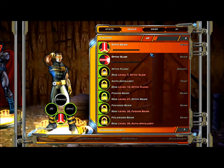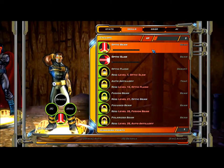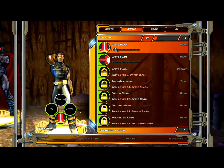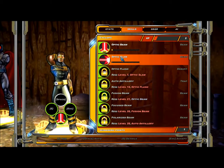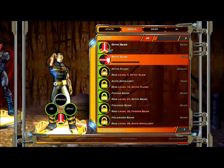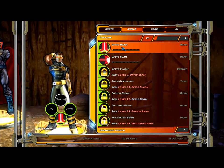How many skill points? Remaining points: one. So I can do an Optic Beam — what does that do? Optic Slam. Does it not tell me what they do? I want to know what they do — Optic Beam, Optic Slam. I can't see what the hell the different things are. That's kind of lame.